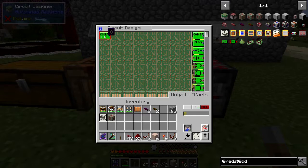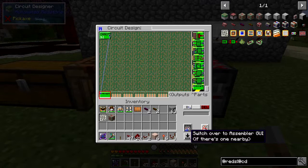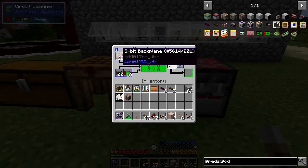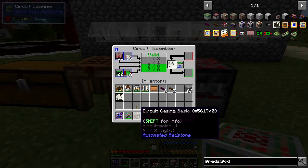We can give this a value - we'll give it a value of 12. Down at the bottom here we have an output. We need to link these two together: highlight the one you've got and right click the one you want to connect to it - just like that, and it's done. We can write this to the schematic by clicking on it. Now it's saved in the schematic, so we can switch to the assembler by clicking this button. It says it's valid and needs eight IO bus relays and one back plane.